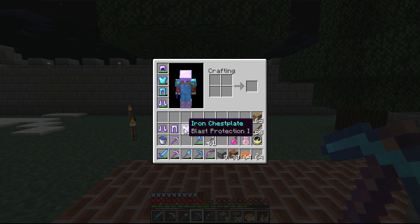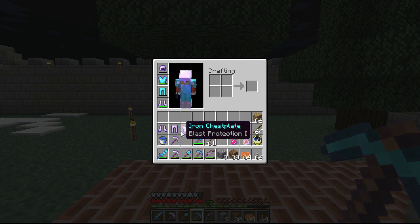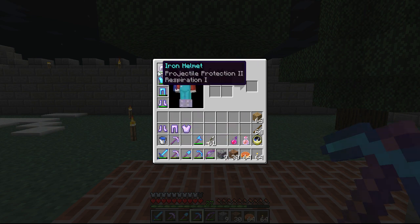Blast Protection 1, you can get that with like a level 2 enchant. I always put like a level 1 to 5 enchant on pretty much everything. This Unbreaking 1 on my iron pickaxe — I spent one level on that. You can get one level just by killing a chicken; they go so fast nowadays. Or just go mine some coal — coal gives you XP now.